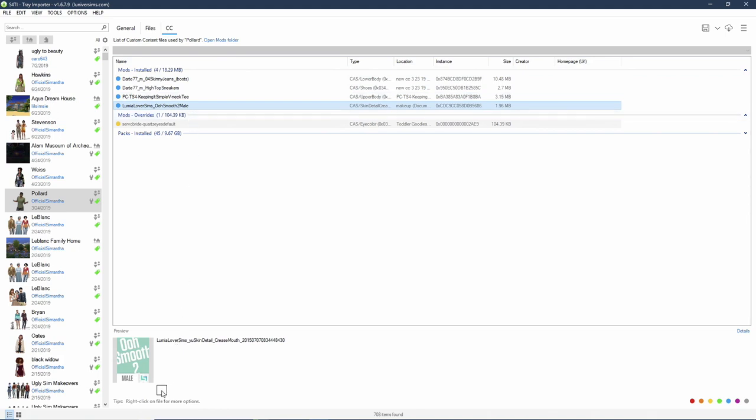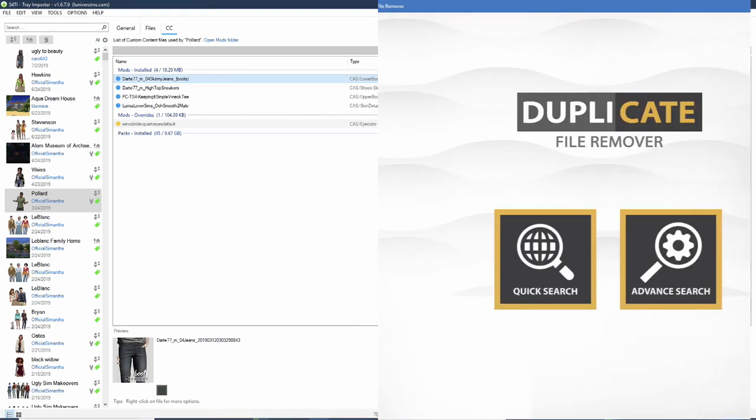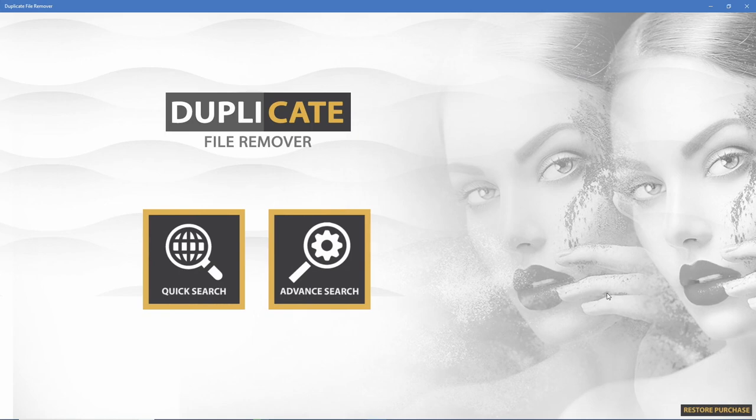I personally prefer the Tray Importer over the Mod Manager for that reason. So this is the one I'm going to use for this particular CC clean-out, and I'm also going to use the duplicate file remover. Let me show you guys that program so we can get it running.